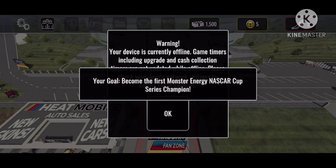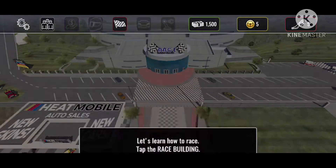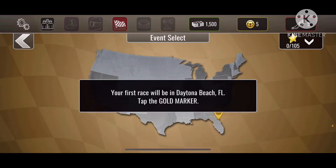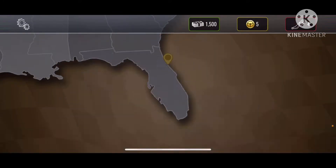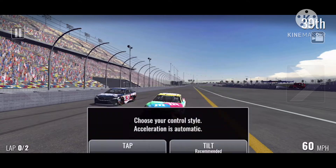It says your goal is to become the first NASCAR Monster champion. It says let's learn how to race — tap the race building. The event map shows your progress through the season. This first race will be in Daytona. Here we go — this is kind of fast. Tap the race button, here we go, we're in the race. It says Kyle Busch.